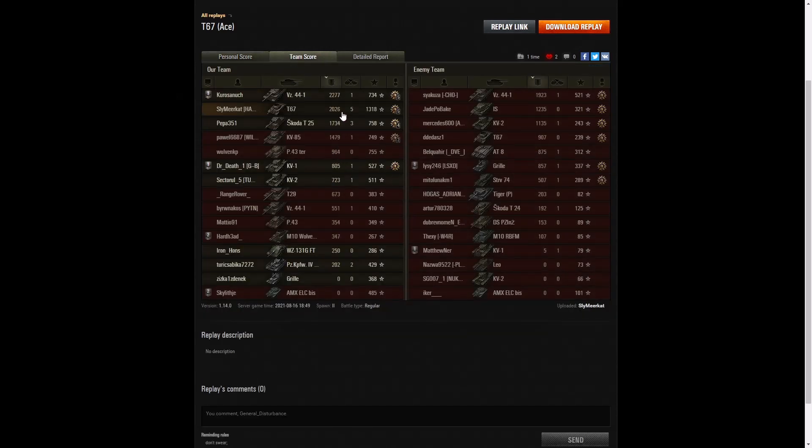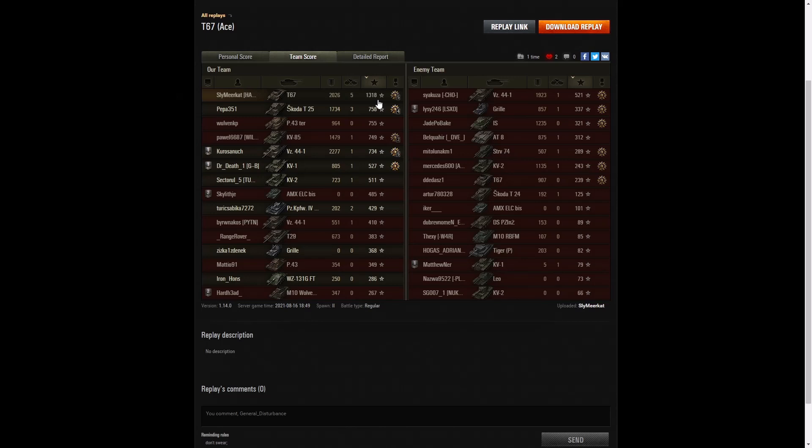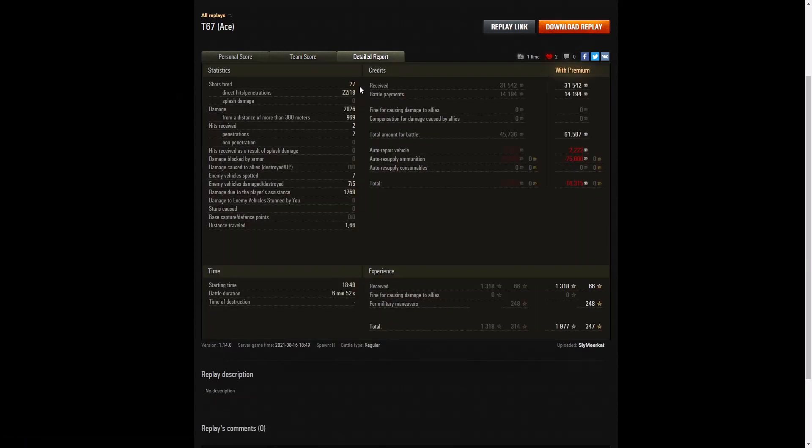From the team scoreboard, he didn't get the highest damage — that went to the Viz 44-1 with 2,277 hit points, while Sly managed 2,026. The third highest damage was another Viz 44-1 with 1,923. When it came to kills, he definitely had the highest number with five. Three kills went to the Skoda T25, and two kills to the Panzerkampfwagen IV H. For base XP he's got the highest — the only player over 1,000, with 1,318 base XP. He fired 27 rounds, 22 direct hits and 18 penetrations. Two hits received, both penetrations.